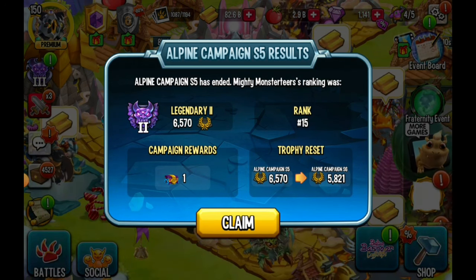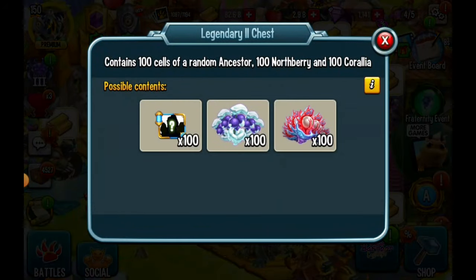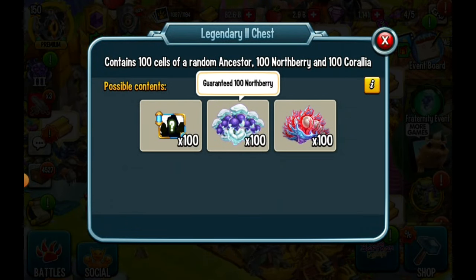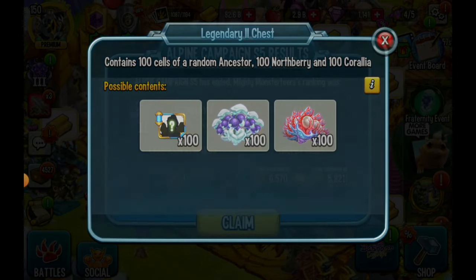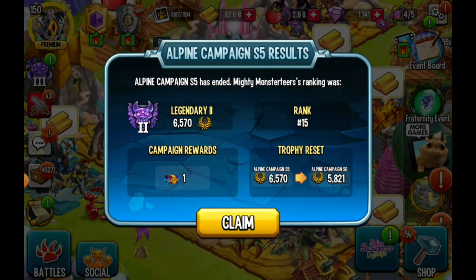In the new update, in Legendary League 1 and 2 you now get random ancestral cells in Coralia, a Northberry, and a chest at the end of the season — and it can be the first three ancestors. I'm going to open this just now and see what I get.